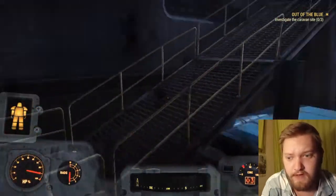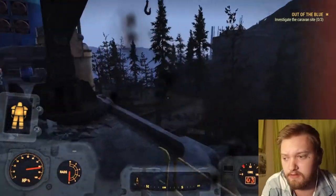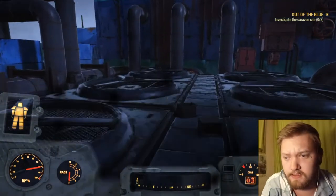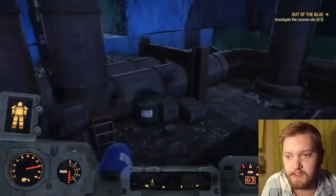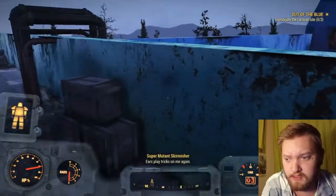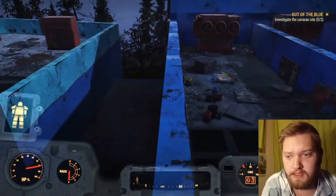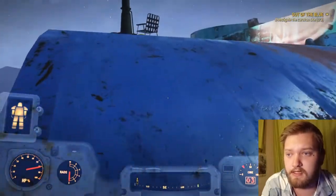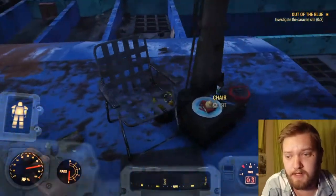Just make your way to the roof. There should be these big fan things — propellers. Next, you want to go on these couple of boxes here and jump on this small edge. Go straight and there, next to the little chair, should be the perfectly preserved pie.